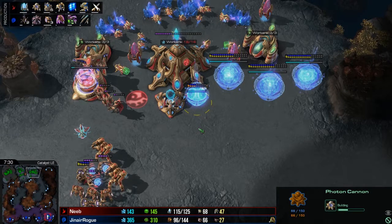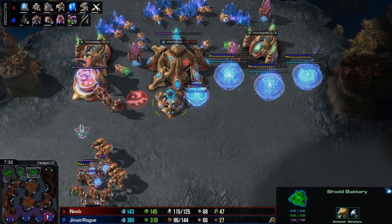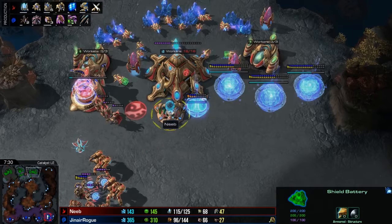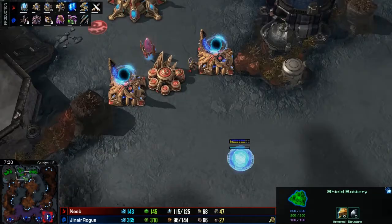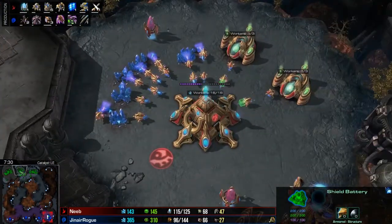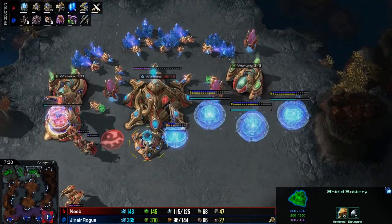We have not seen Cannons — we've gone for more mobile defenses. This is also the first Shield Battery of this game. It's interesting how Neeb chooses to defend himself at the third. He knows that the attacks are going to be at the third and then eventually at the fourth. But there was still a lot of poking here and yet he managed to hold. We've also added on from the original four assimilators a fifth and sixth assimilator.